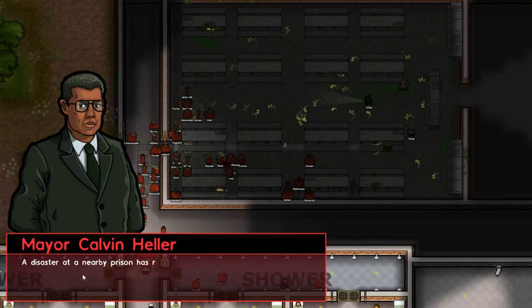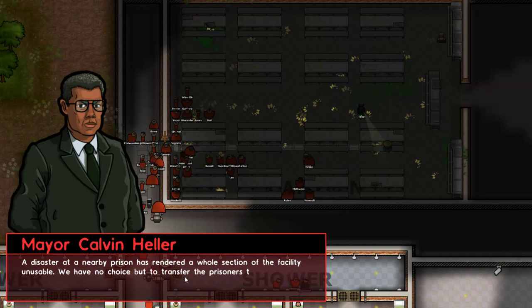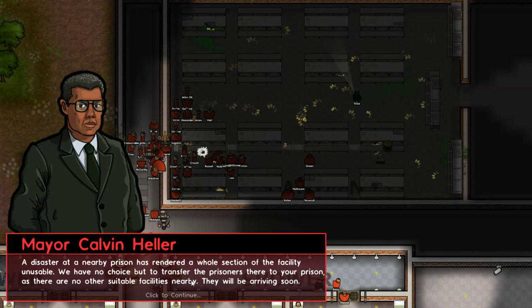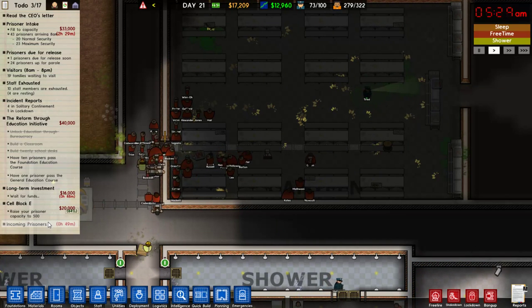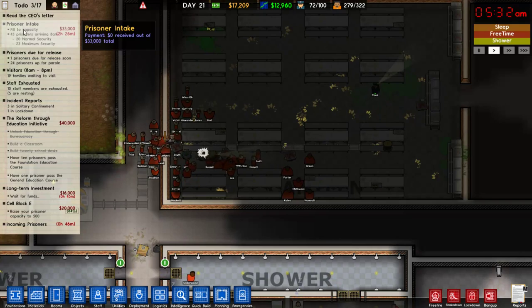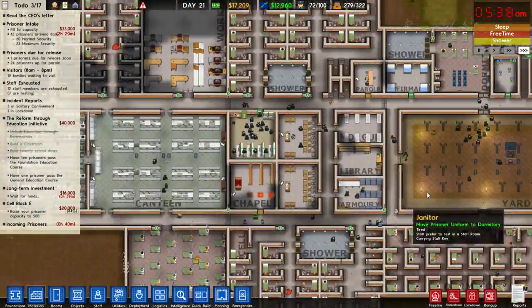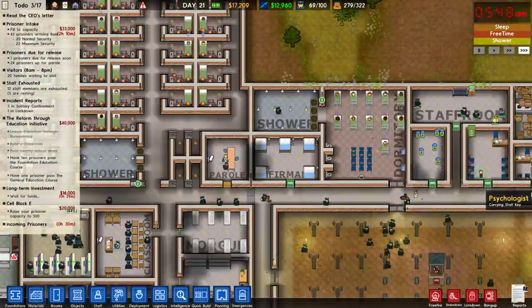A disastered nearby prison has rendered a whole section of the facility unstable. We have no choice but to transfer the prisoners there to your prison. There's no other suitable facility nearby — they will be arriving soon. How many? Incoming prisoners — but why doesn't it tell me how many there are? It's like the radio event all over again. It's just going to drive me bonkers.